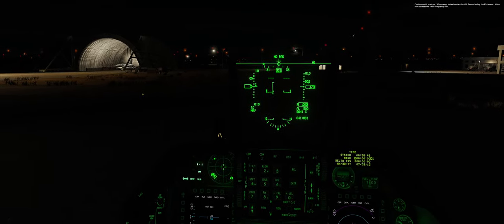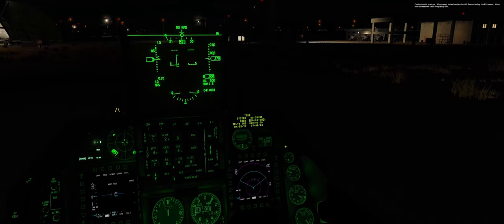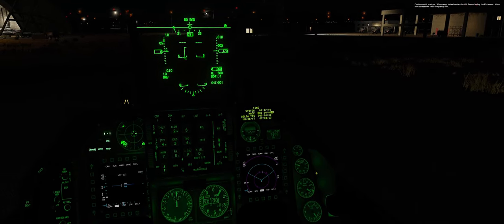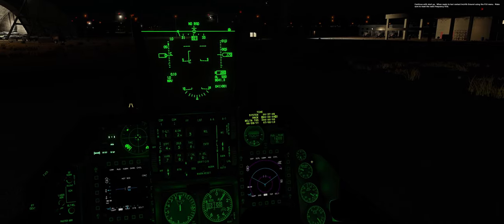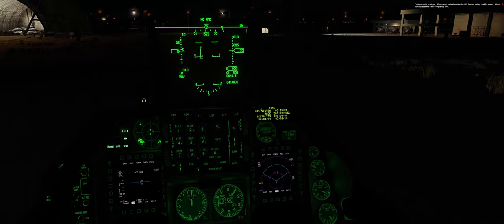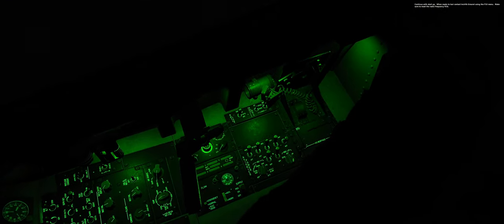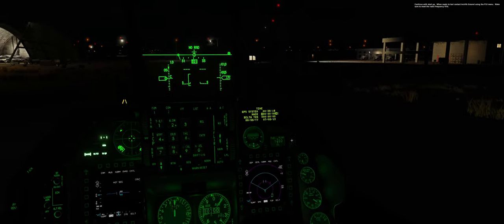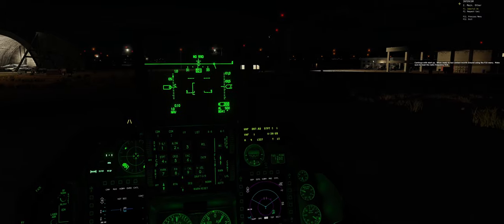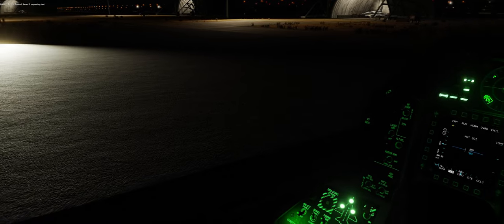Alignment's done, so set the INS to NAV, dab left, hit 6 for time, and wait for it to say 'GPS system.' Some people throw MIDS on right after alignment without problems, but to be safe we'll follow the guidance — wait for GPS system, then turn MIDS on and dab left. Now we're set. Backslash F10, request taxi — hit F2, request taxi. Insalik ground, Soar 2 requesting taxi.